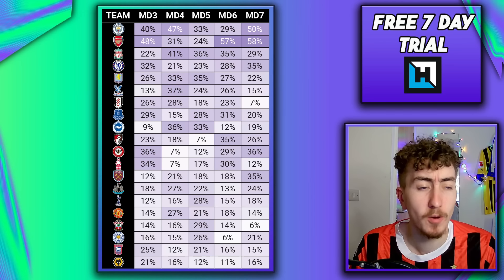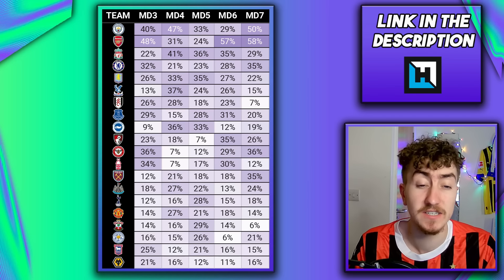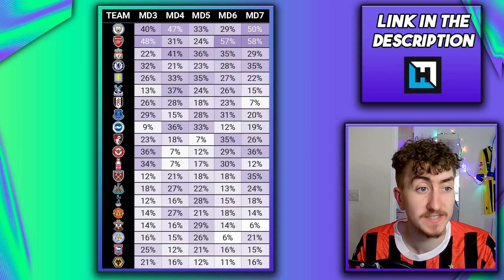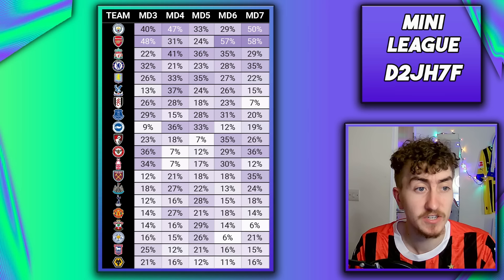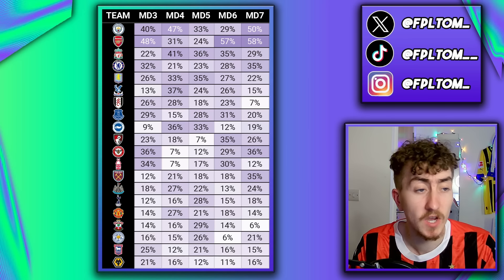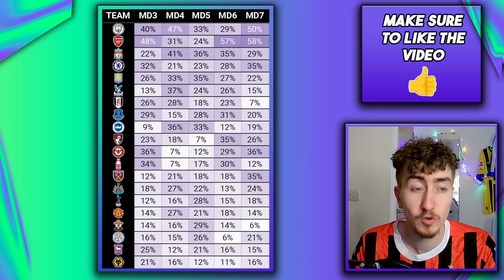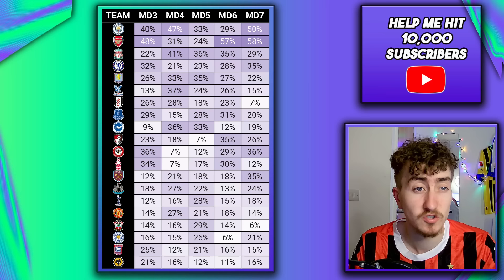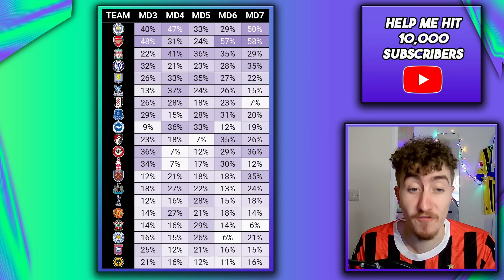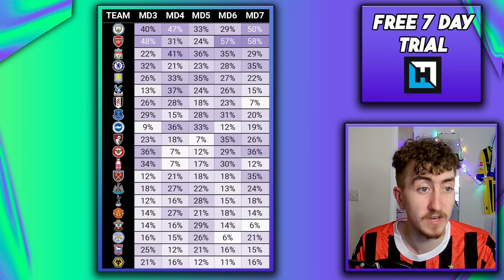Moving on to some data from 11five — link in the description — they provide projected analysis for clean sheets, goals and player goal involvement. For clean sheets over the next few match days, Manchester City have some very strong ones, minus probably the Arsenal game in match day five and a difficult game in match day six. This bodes well for Gvardiol and Rico Lewis if you've taken a gamble on him. Arsenal are also up there with a very strong high probability for match day three against Brighton. Match days four and five are difficult but around match day six that strong fixture run kicks in — some of us might even be looking at doubling up on Arsenal defenders over that period.